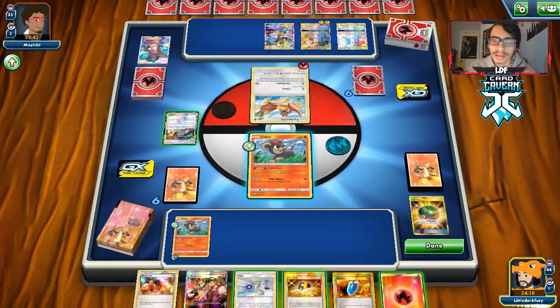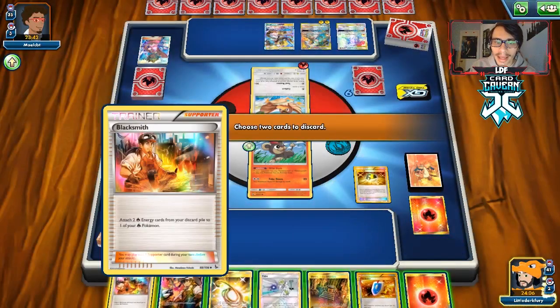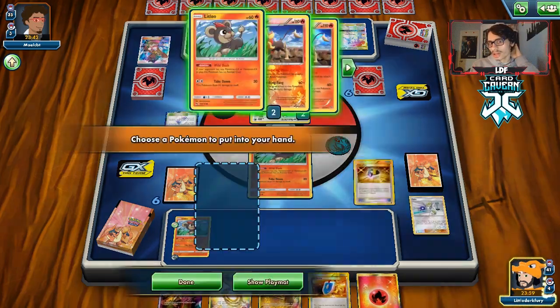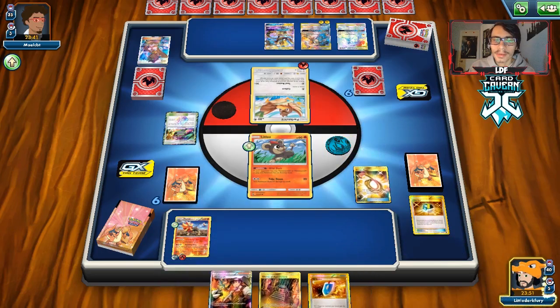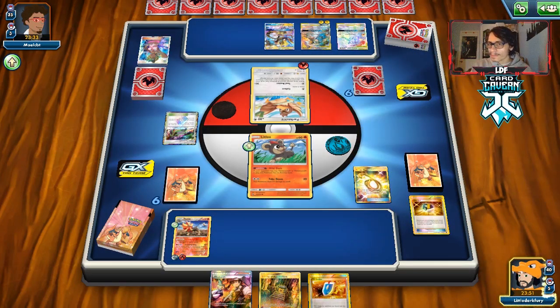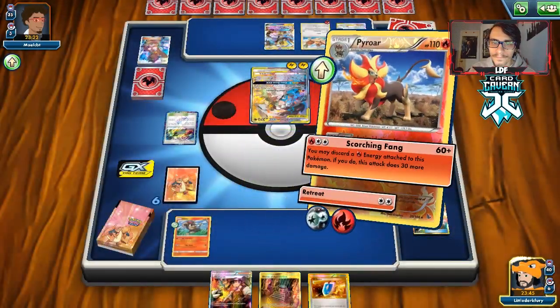We draw a Burning Energy and also get a Shrine and an Escape Rope. We Ultra Ball away a Blacksmith to search the deck. I want to take advantage of their Heat Factory since our hand isn't great — it can help us dig for outs like Lysandre. I'm worried my opponent could bench a Litleo or Poipole, so we'll play the Escape Rope and move our active around. As long as he has no way to damage Pyroar, we should be good.